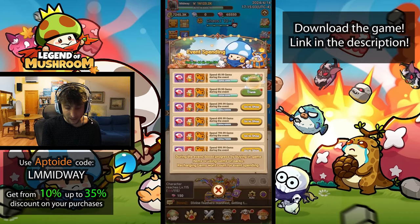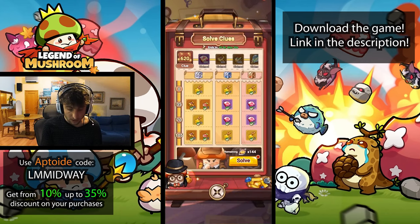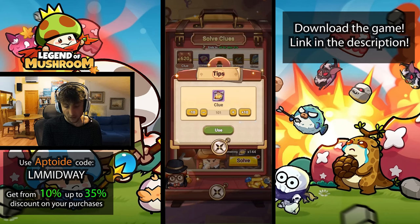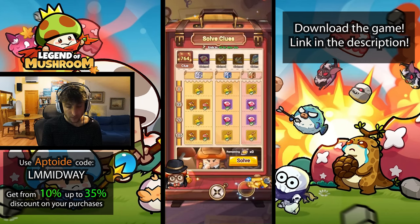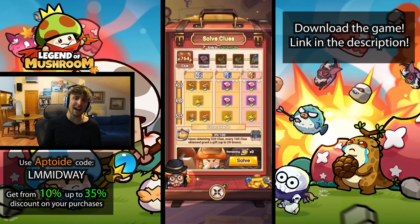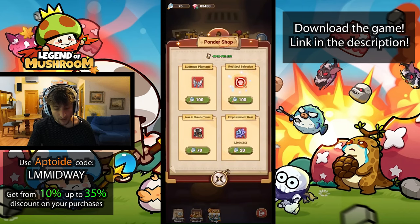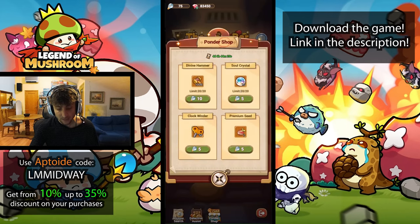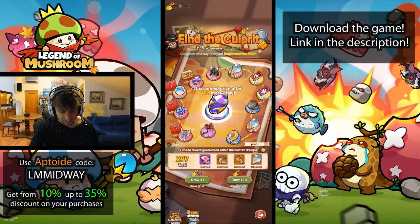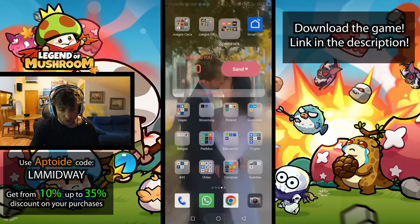We also unlocked some other rewards from spending. Let's spend all the clues and see what we get from the trunk. We got 144 of those items, and opening it gets us some stuff — but no extra shovels really. We get some clues but it's not going to help us get anything else from the shop. I'm fairly satisfied at this point. I'll spend the extra lamps somewhere else.